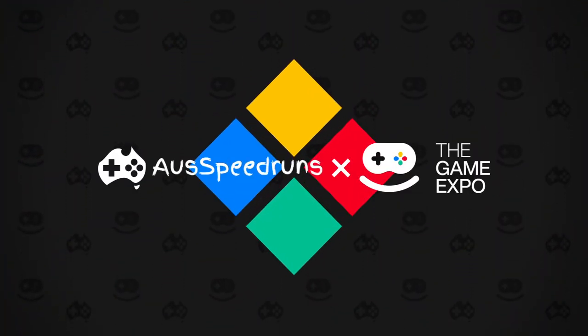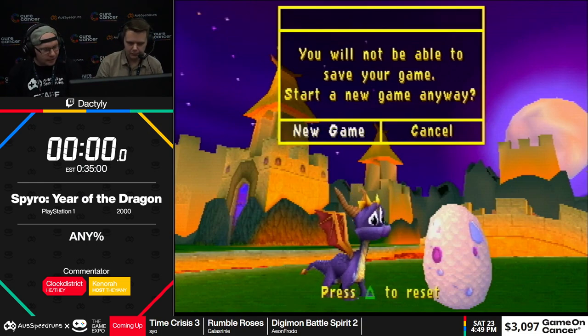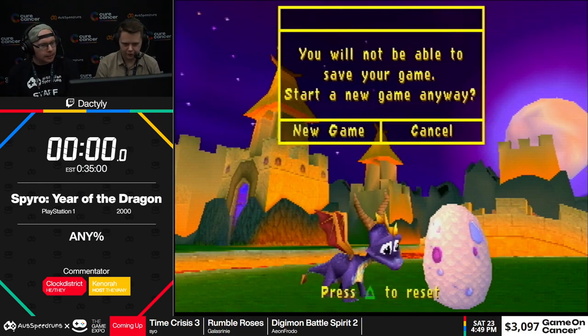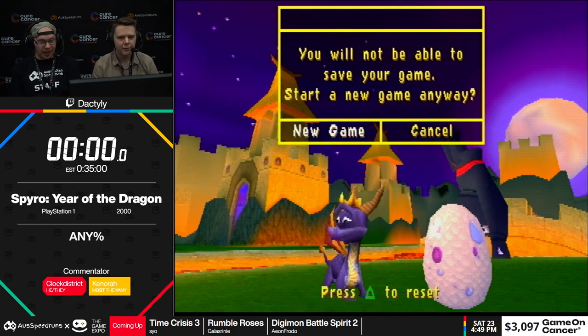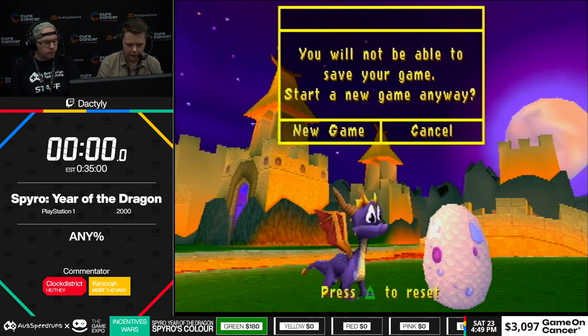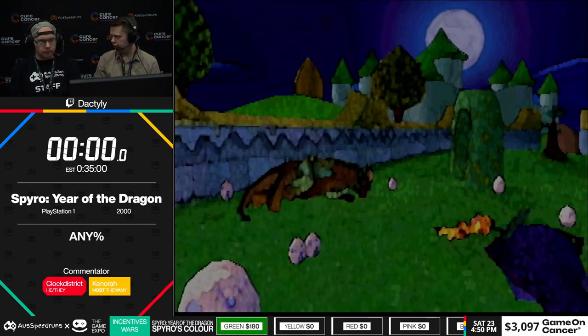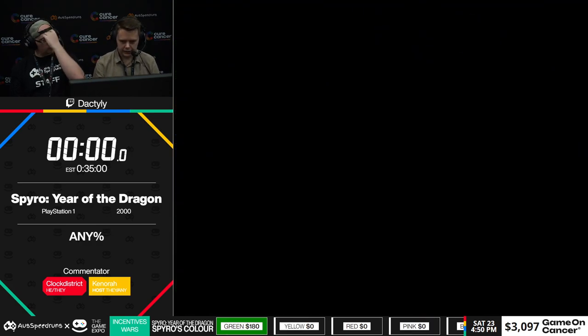Thank you very much. I'm Dax and this is ClockDistrix, who's going to be helping out with commentary. This is Spyro: Year of the Dragon, the original on the PlayStation. Good for the Year of the Dragon 2024. Because of the color sheet, I can only do it once I'm in the game, so I'm going to start and then tell you when to start the timer after I've done the cheat code, because we normally start from movement anyway.